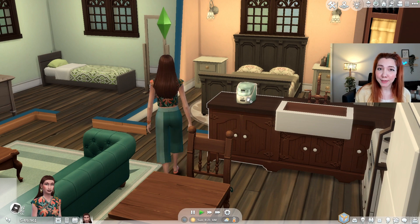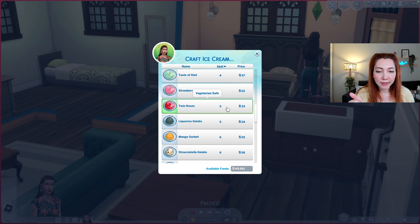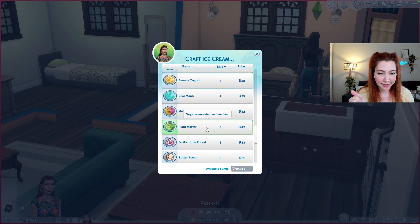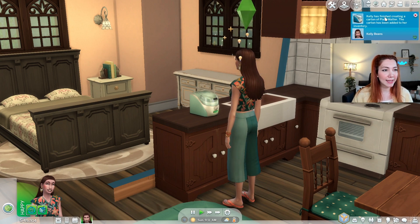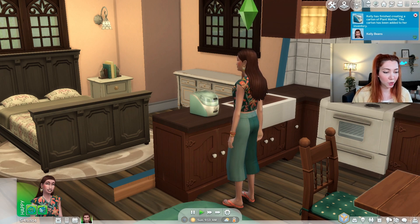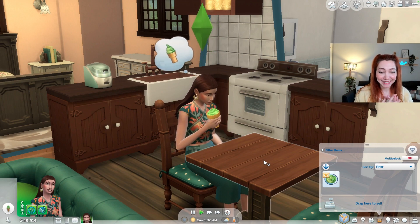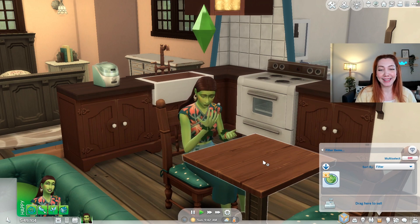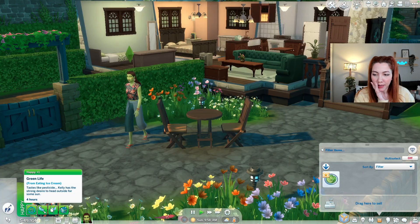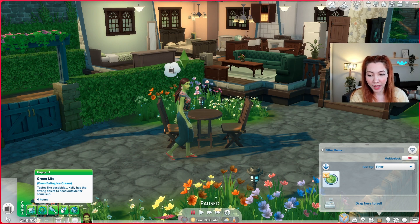Now let's make ice cream, shall we? The one that we need is plant matter flavored — and here it is. Apparently if we eat this thing, we will temporarily have the appearance of a plant sim. Kelly has finished creating the plant matter ice cream, so let's grab a cone. Wow, that's a big cone! So now she's eating the ice cream. We do look like a plant sim, but I guess not an actual one. I guess we're gonna look like a plant sim for like 4 hours. It says Kelly has the strong desire to head outside for some sun. And I guess that's all.